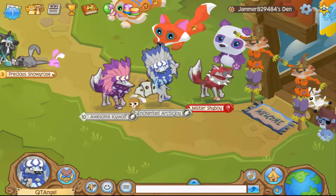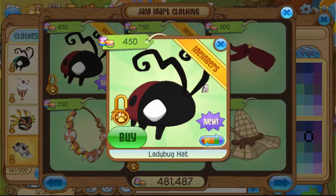The new item for today is a ladybug hat — it looks cute, it actually does look cute. Except there's a purple one too, and when it comes to that one, it looks a little creepy to me. Don't you think? It has these white huge eyes.